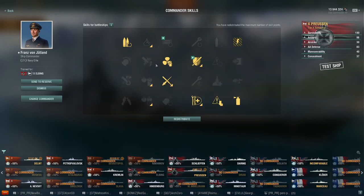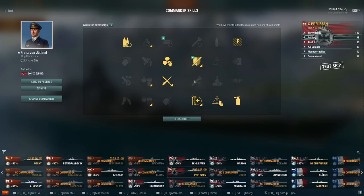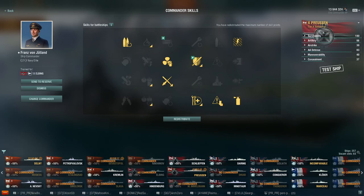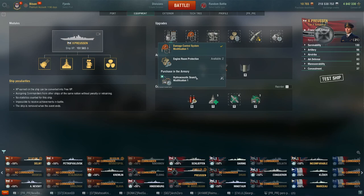Brisk — because going 34.5, almost 35 knots in a Kurfürst hull is ridiculous. This is a broken skill, you can't convince me otherwise. This is Franz von Jütland, by the way. I have Lütjens on the Schlieffen where I think he's better. I take Vigilance — he gives an extra 10%, so 35% torpedo acquisition range, which combined with the hydro is pretty crazy. And then 7% torpedo damage reduction. That's basically your main enemy — torpedoes. Adrenaline Rush obviously, and then just the standard BB tank skills.